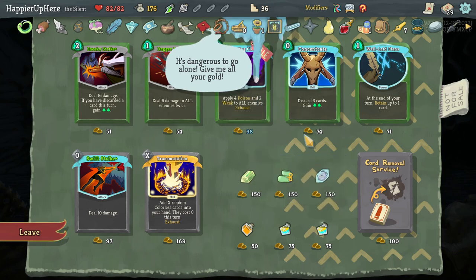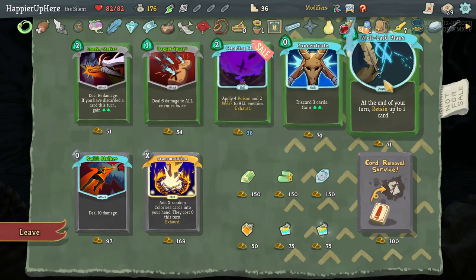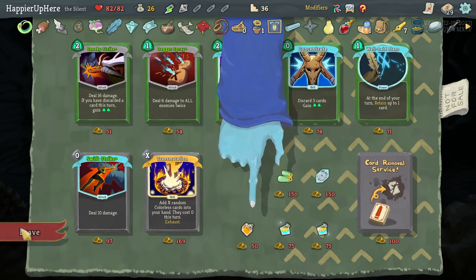Orca Calcum might be great in case I don't have any block for a turn with Wraith Form — if you enter a turn without blocking, gain 6 block. Not a huge fan of any of the cards, maybe Sneaky Strike, but I'll take the Orca Calcum instead. Can't afford anything else, which is fine.